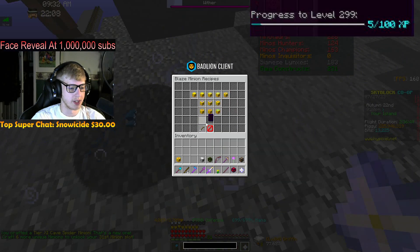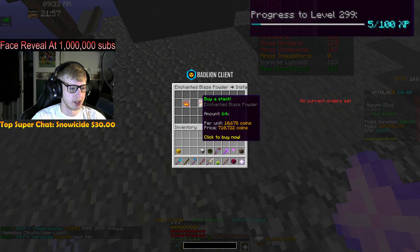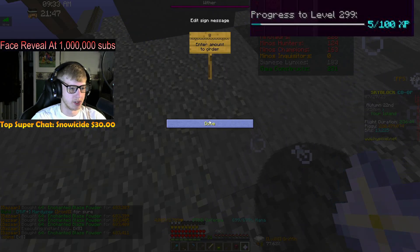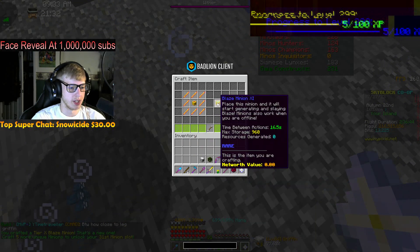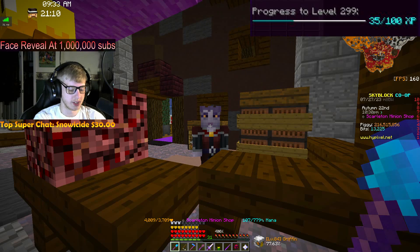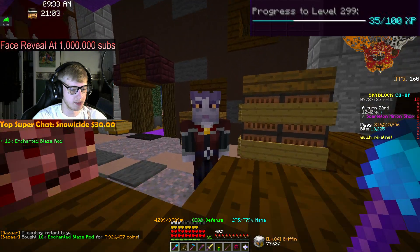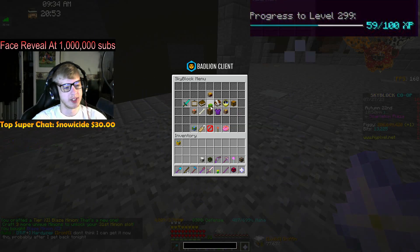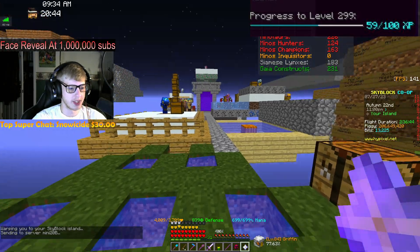The Blaze Minion is a bit pricier since we only have tier 9, needing tier 10, 11, and 12. We need eight stacks plus 24 of the upgrade materials - another four mil spent. Blaze Minion 9, 10, 11 - boom! 35% to the next level. Warping to the Crimson Isle, tier 12 Blaze Minion requires 16 enchanted blaze rods - that's 8 million coins plus the upgrade. Tier 12 done! Three more uniques for another minion slot, 59% to the next level. We're rank 2,706 in the world - top 0.05%! Let's go!